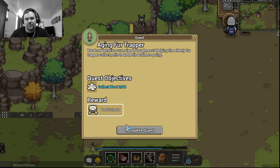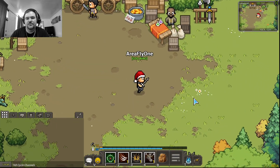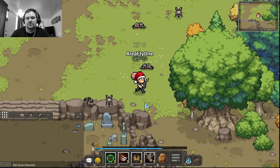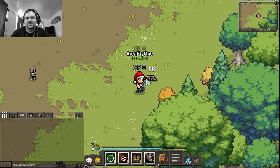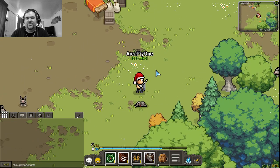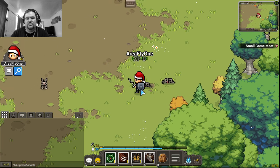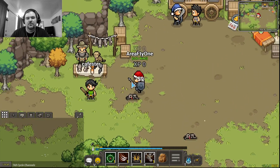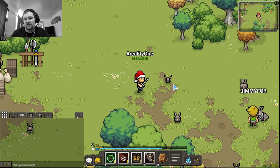He needs you to collect wool. Each one of these missions when you first start out is like small rat pelts or small animal pelts. So if you go around and start killing stuff — it's a little bit different on mobile. On mobile you'll see a little button that says 'pick up'; on PC you just scroll over to it and pick it up. The game is pretty fun.